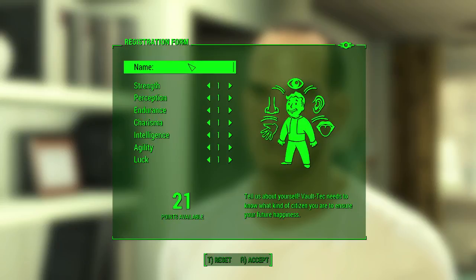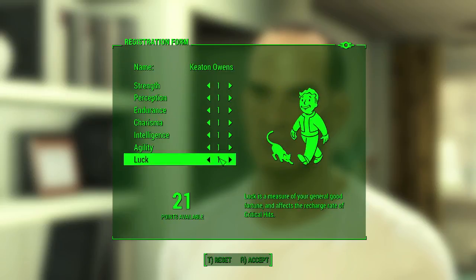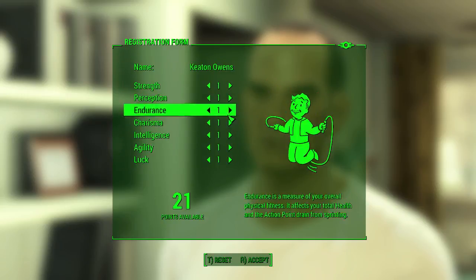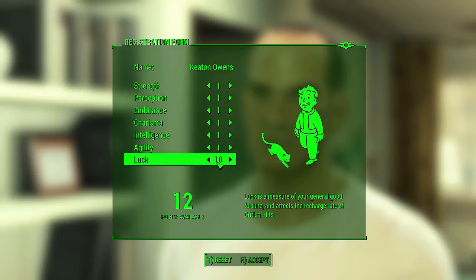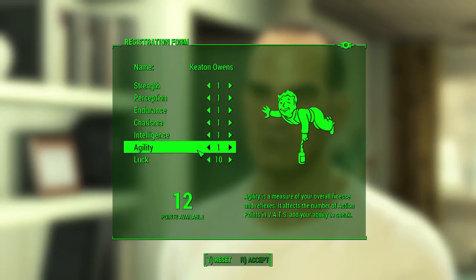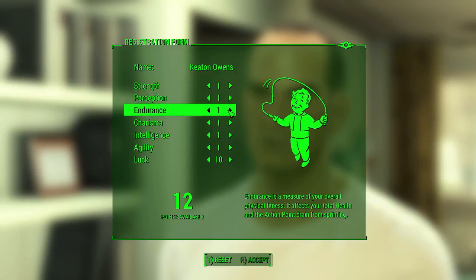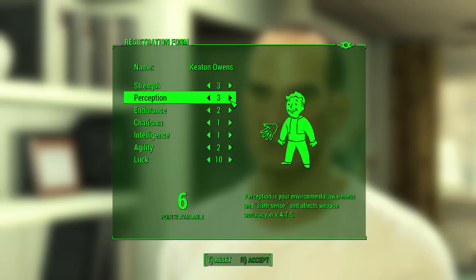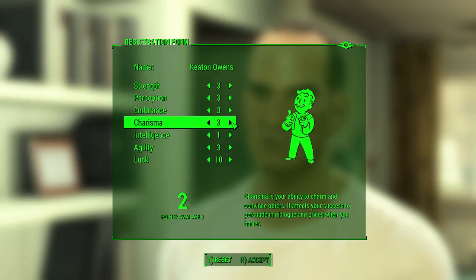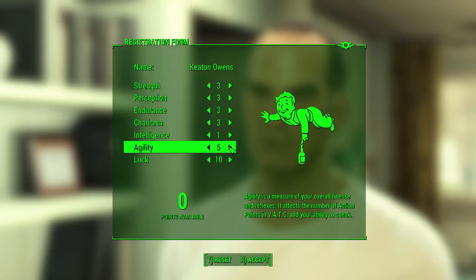Here we go — name. There we go. I'm going to be roleplaying here, so no intelligence. There we go — max stats, max luck, no intelligence, no agility. We don't need agility. Perception — I'll tell you what, let's scroll down the row here. Boop boop, there we go. Pretty balanced character, if I do say so myself.